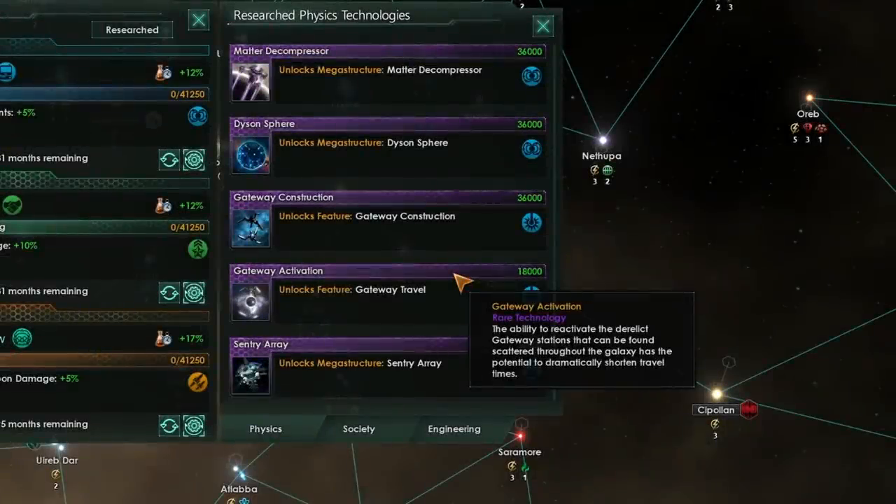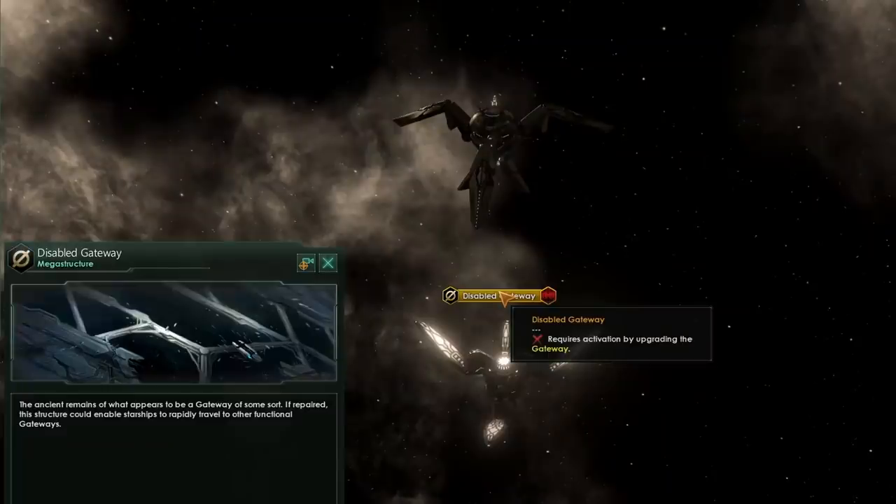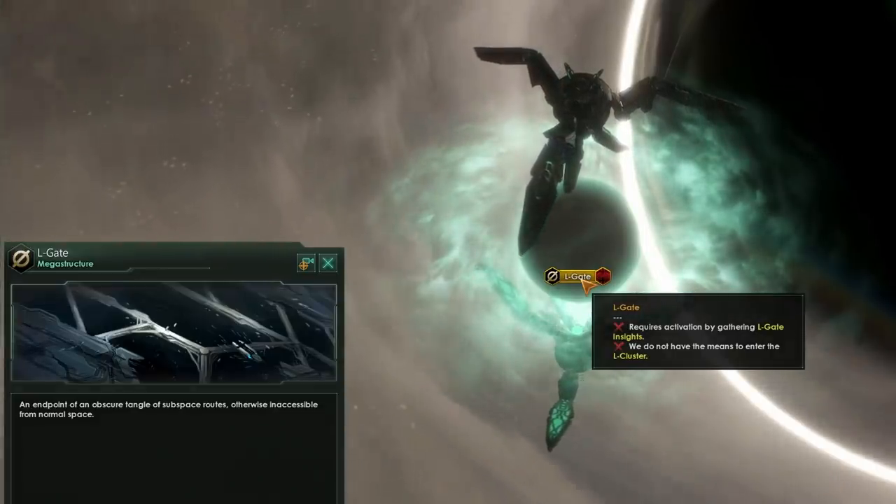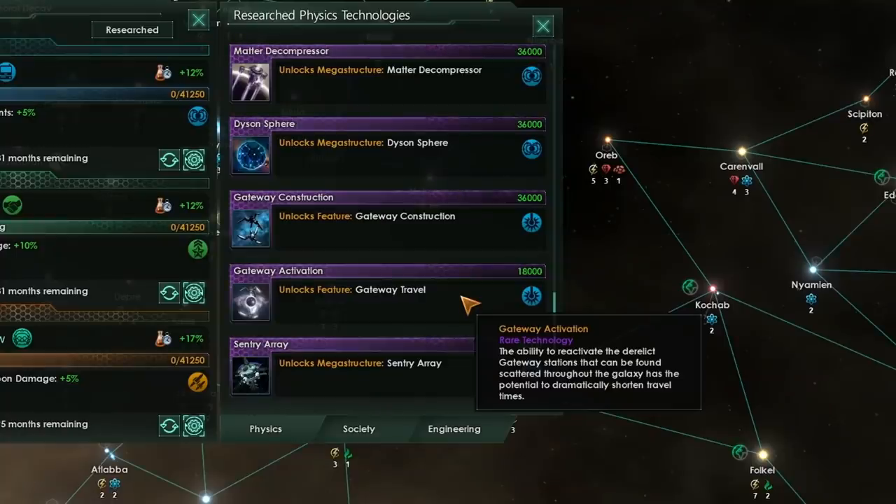In order to use and build gateways, the first thing you'll need to do is research the technology Gateway Activation. This will allow us to restore ruined gateways that we find and include inside of our empire. In order to be able to roll that technology, you must find a disabled gateway somewhere within the galaxy — you must visibly be able to see one — or alternatively find an L-gate. These are only present around black holes and are quite different in their function to gateways. Alternatively, an empire that you have relations with must also have the Gateway Activation technology, and then it could become available for us to research. Once we do research it, we will be able to repair and reactivate any disabled gateways within our space, and that is the start of our gateway network.